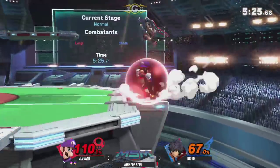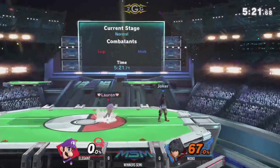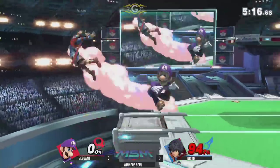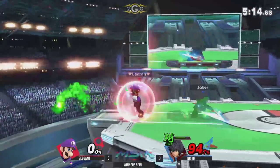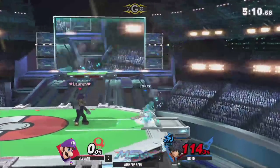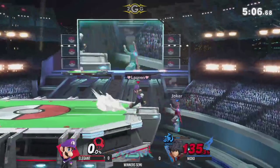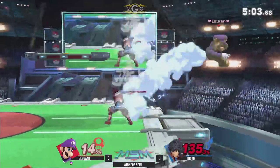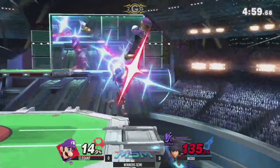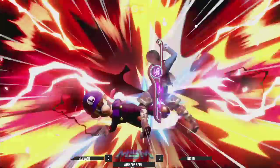He's already off stage. Good back air. 67% — not even at the magic percent yet. Just whiffing both down tilt and the back air. I like that landing from Nico though. Yeah, you have to be aware of the increase in speed that Shulk has on his aerial drift when he's in Jump Art. Drop off double jump fair — giving stage control right now, but his Buster Art does not look like it's going to be working too well for him.